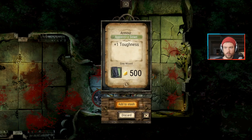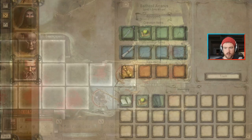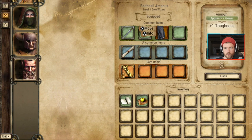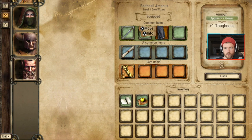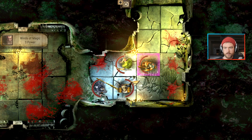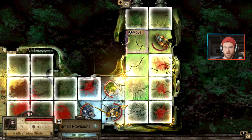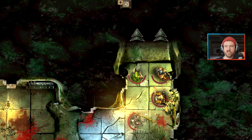Got some armor for the wizard. Let's stick that on him - improves his toughness a little bit. Okay let's end the turn. Get everyone prepped. I'm kicking the door - not those actual kind of doors, it's just the next section of tunnel.